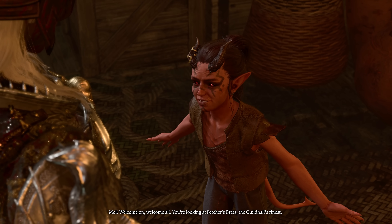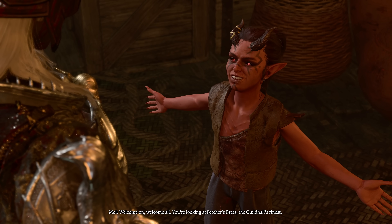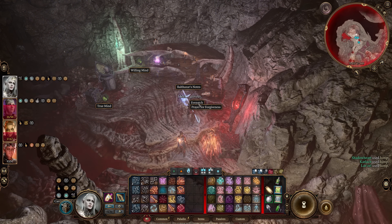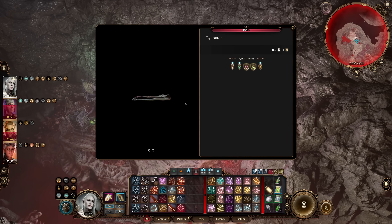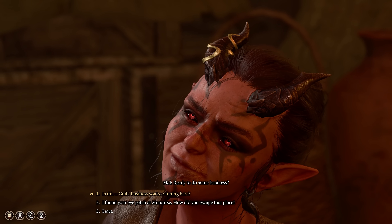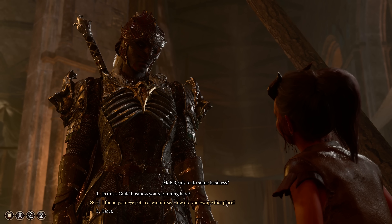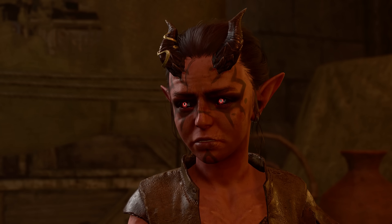Next up is new dialogue added in Patch 7 if you return Moul's eyepatch to her in Act 3. Within the Mindflayer Colony, Balthazar's laboratory contains an eyepatch that is in fact Moul's. When picked up, your character will make a comment depending on whether you've talked to Moul before. Then later in Act 3, when you talk to Moul in the Guildhall beneath Baldur's Gate, there will be a dialogue option telling her you found her eyepatch in Moonrise Towers and asking how she escaped.